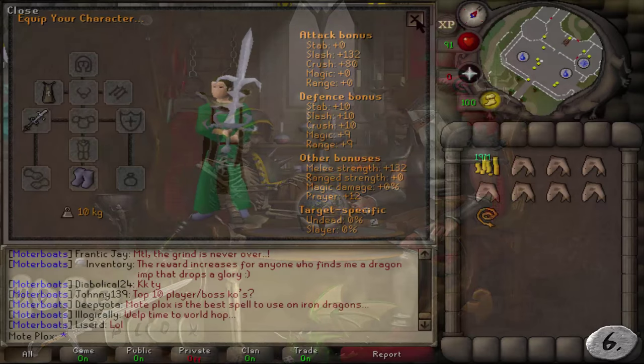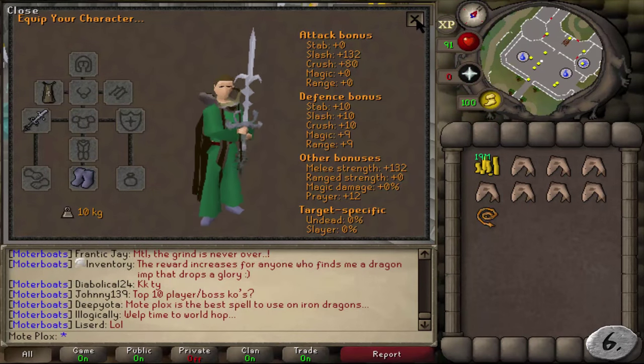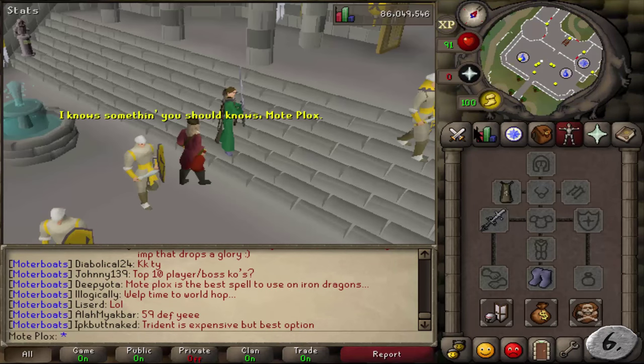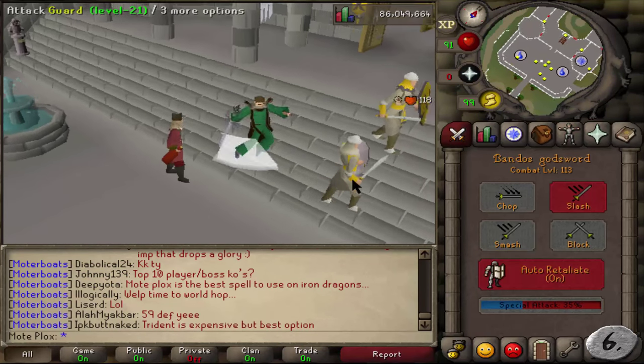Number 6: 75 Attack. Once you've gotten 70 Attack, you may as well go for 75 for some of the most powerful and useful weapons in the game, which are obviously God Swords.